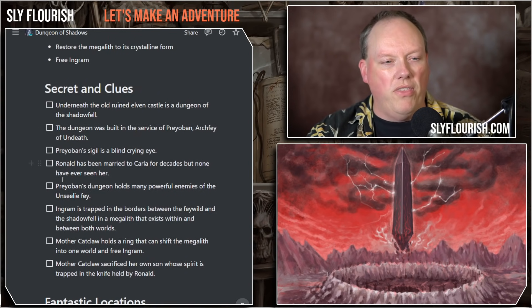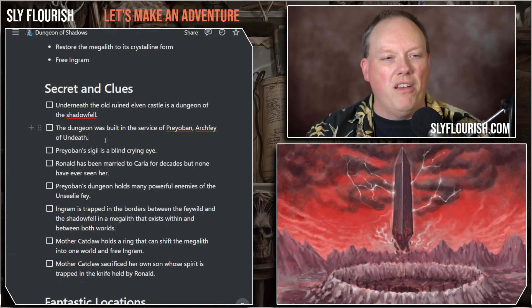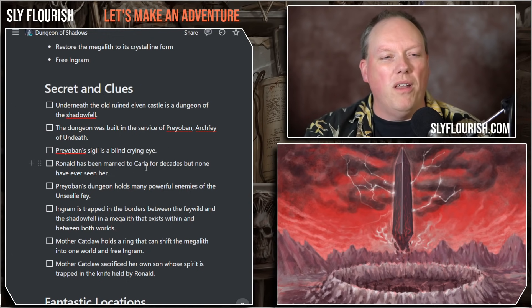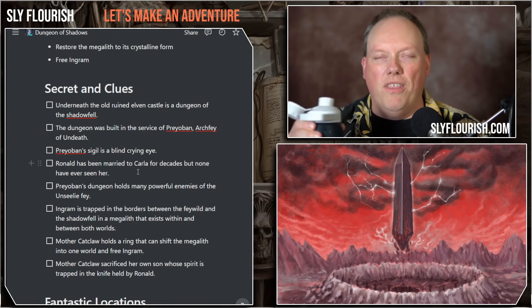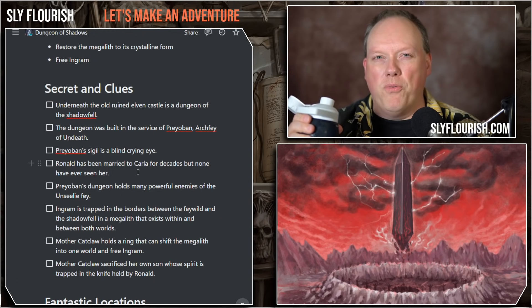We have some secrets and clues — I only have eight right now, so there's room for a couple more. Underneath the old ruined elven castle outside of town is a dungeon of the Shadowfell. The dungeon was built in the service of Preoban, an archfey of undeath — we got that using our god generator. Preoban's sigil, also from the god generator, is a blind crying eye, which is pretty cool. We had a subplot about a father married to a woman named Carla for decades — I think we may pull that angle out, as it might be too much to pack into a three-hour one-shot.